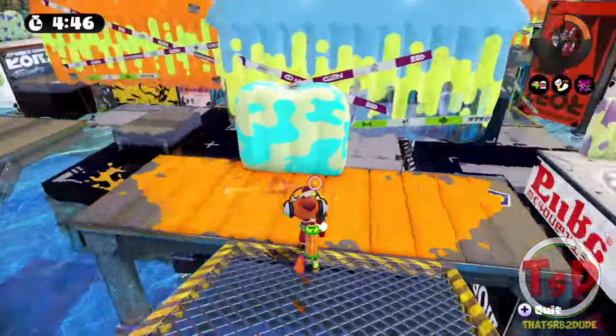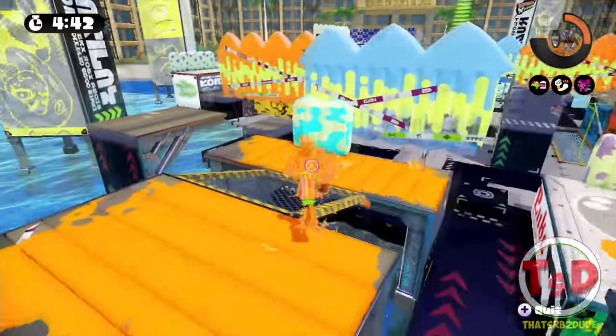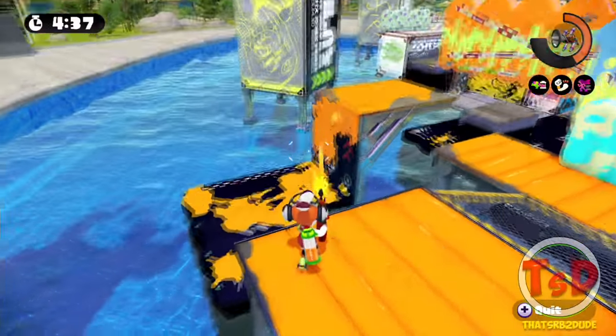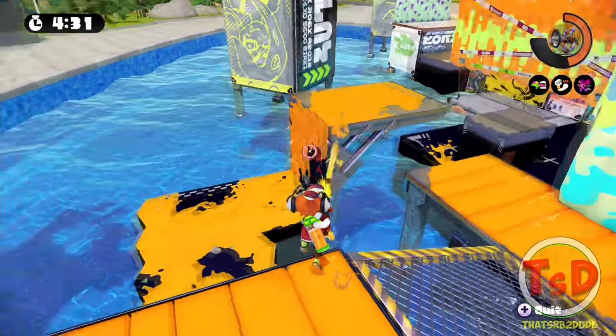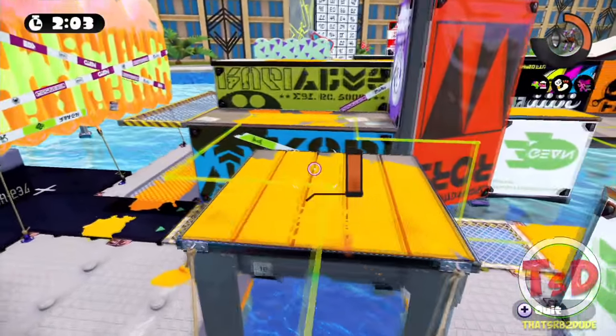If they've taken the Rainmaker up onto that wall, you can say 'they're going up the Stunt wall' or 'they're taking the Rainmaker through Stunt.' You should be able to see the person if they're at Stunt, so they're unlikely to shark it. And that is pretty much it for all the callouts for Mahi-Mahi Resort.